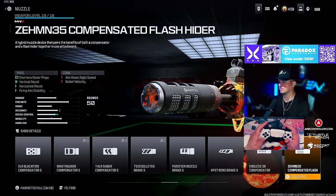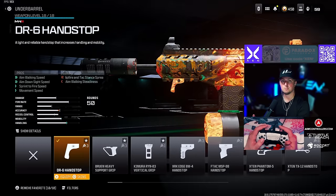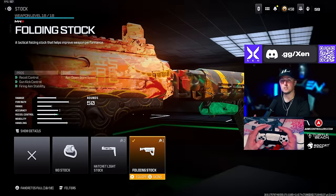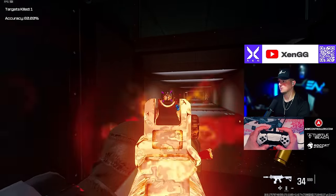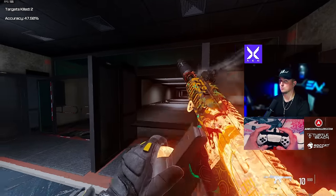For the HRM-9 we're running the Zimmon 35 Compensated, the Thorn 90 barrel, the DR6 Hand Stop underbarrel, the 50-round drum, and the Folding Stock. Here they are in the firing range — very solid, pretty controllable recoil, and really good up close.